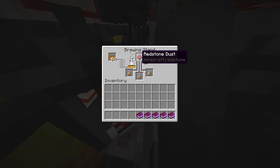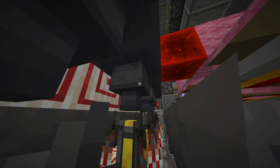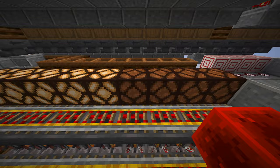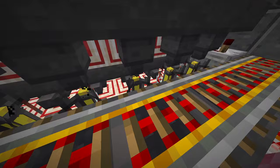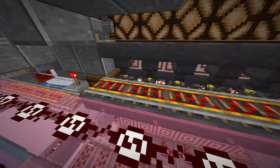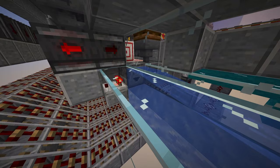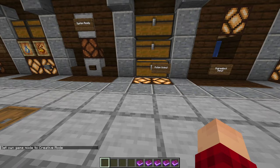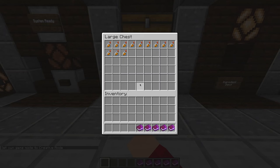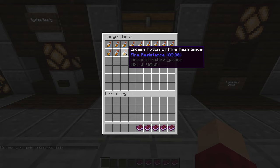You can see the brewing stands have our fire resistance potions — it's currently putting the redstone dust in, and we also have the gunpowder going in. Four of the lights turned off, meaning four brewing stands are currently in use, and that makes the 12 potions we want. The system detects that everything is done brewing, then the dropper starts dispensing them out. We hear a nice little jingle again, and in the potion output we have our 12 fire resistance splash potions with 8 minutes.